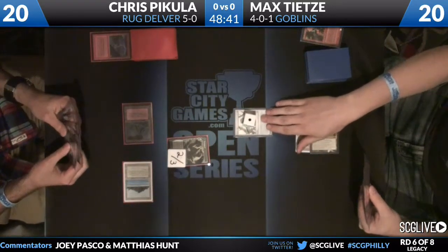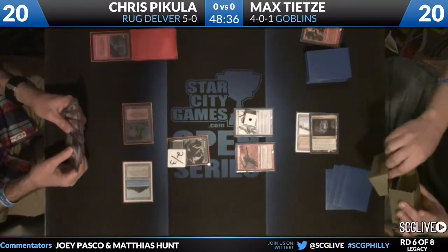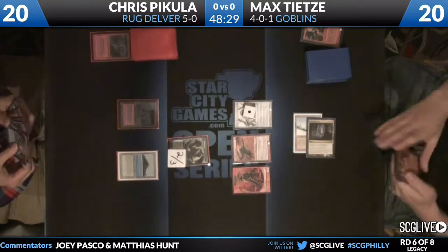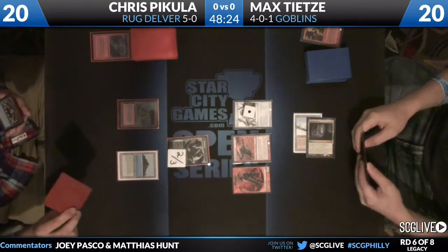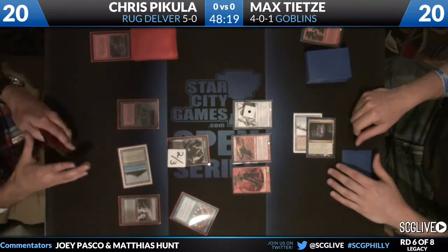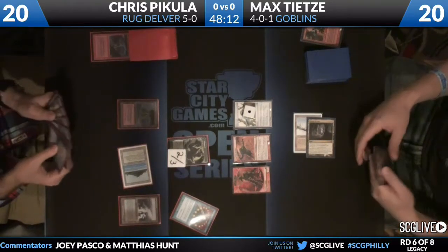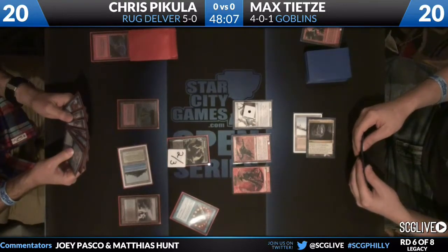Max has a two-mana play. In this matchup, the Mono Red deck is the control deck — Chris is the one trying to mana-deny the Goblins deck and push damage through, which is pretty hard due to the Aether Vial. We've got a Mog War Marshal from Max, bringing along a Goblin token. A Brainstorm from Chris on his turn, main phase — he finds a Polluted Delta, so he's not looking for a land drop, just looking for more ways to interact.